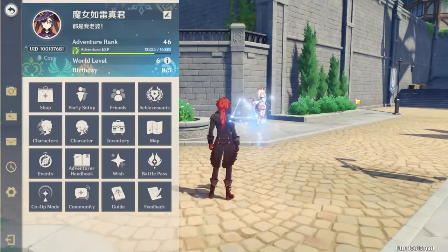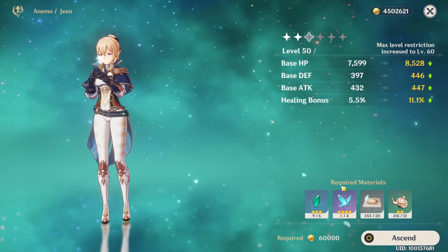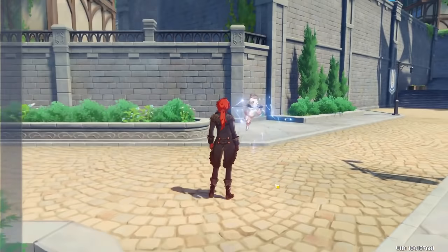This is a sand material and for now only Jhin needs that material. Maybe in future they will add more characters who will need Dandelion Seed as a sand material, but for now only Jhin needs that.